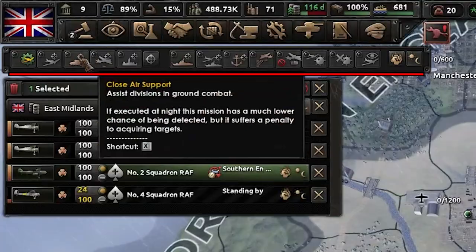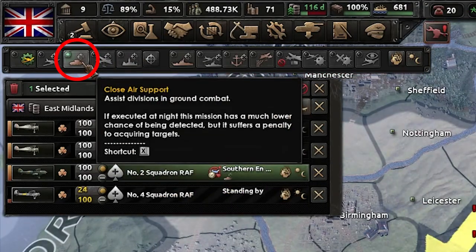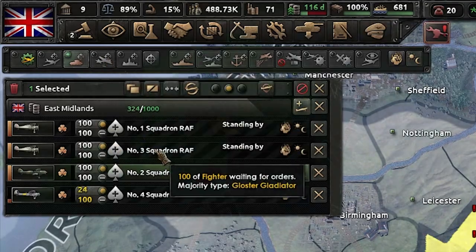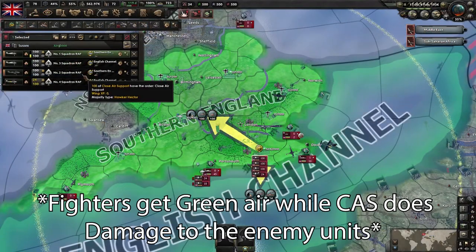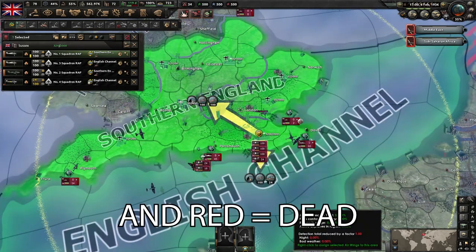You're going to want to make sure that you're using these top missions up here. Since I have my CAS selected — close air support — that's all you do with it. You don't select multiple missions; you only ever assign them to one mission at a time. Always pair your fighters with your CAS and naval bombers — that way they have peak mission efficiency. Remember, green air is good, yellow isn't as good.